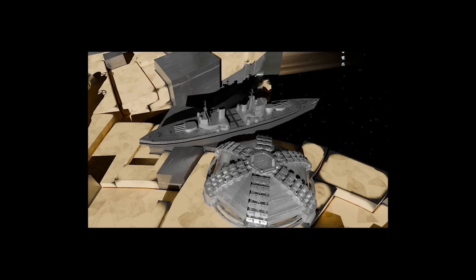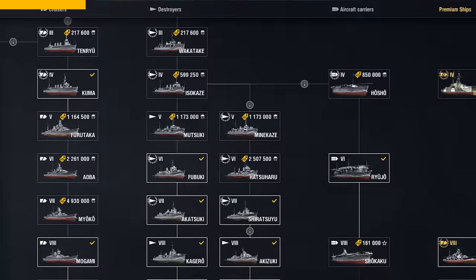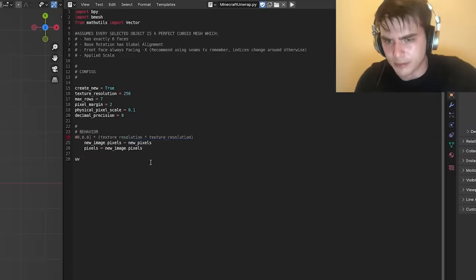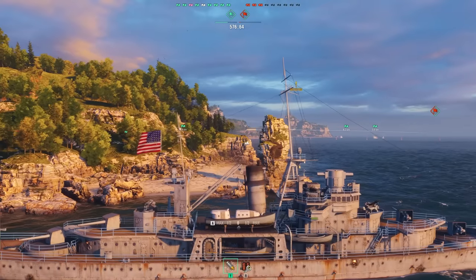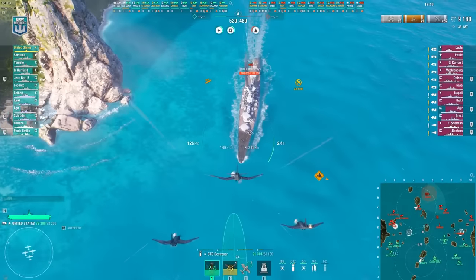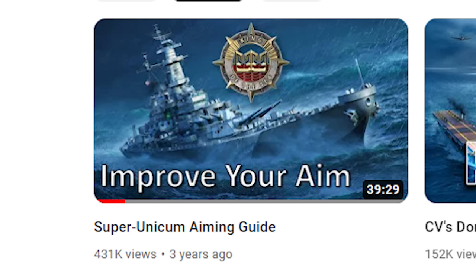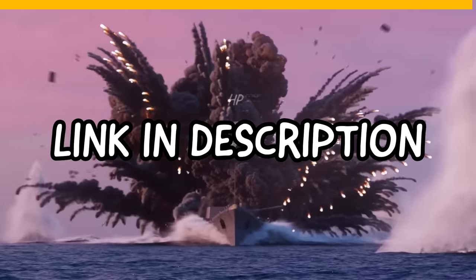World of Warships is the sponsor of today's video. It's this really fun free game where you can command over 500 insanely detailed ships with realistic armor mechanics. You can try to hail Mary someone in a submarine, or run an aircraft carrier and just chill somewhere while you harass people from across the map. It's available on PC and console, and this is the type of game you can find a 40-minute tutorial on how to aim and it doesn't even cover everything. Try World of Warships today — it's completely free, and if you use my link below to register, you can get a whole bunch of bonus stuff for free.